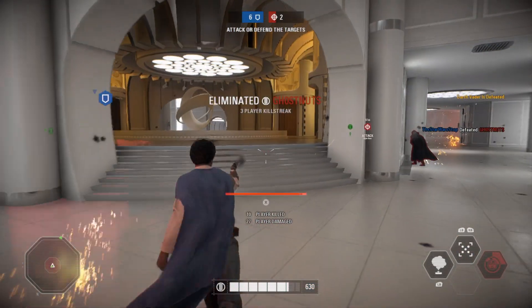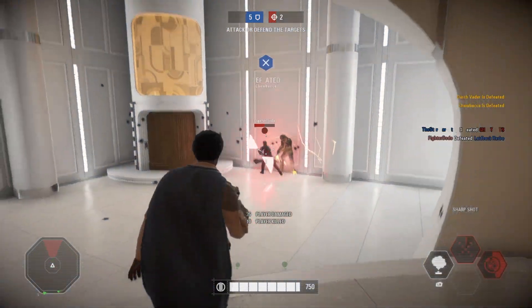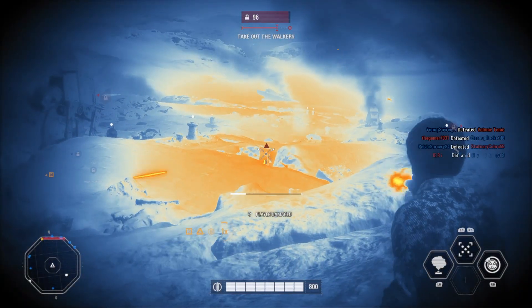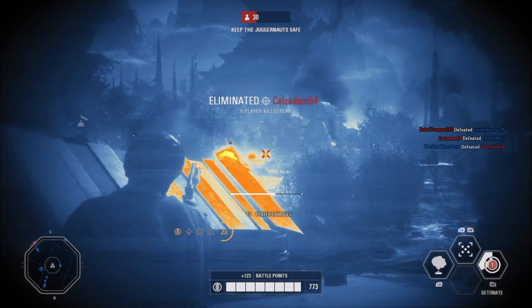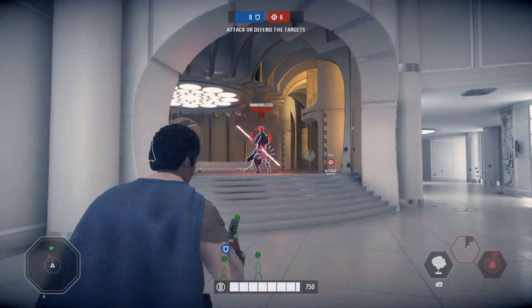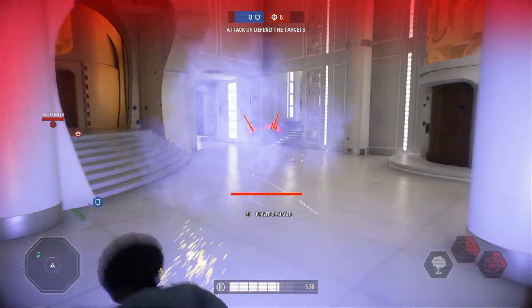In HVV, using Disabler makes me win fights that I probably shouldn't have won, because some of these heroes are much tougher than Lando in a 1v1. But if you can stun them, you can absolutely destroy them. Lando's gun range is not that good, but you can kind of snipe with it — not very effectively, but it will help you clean up enemies after a Sharp Shot for sure.